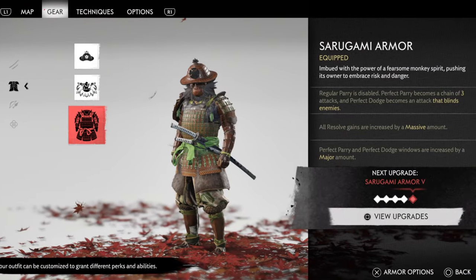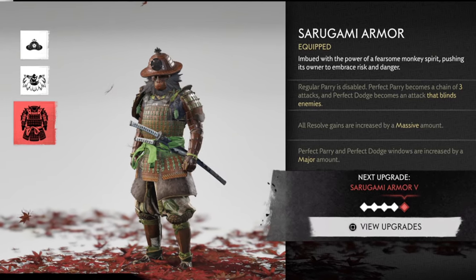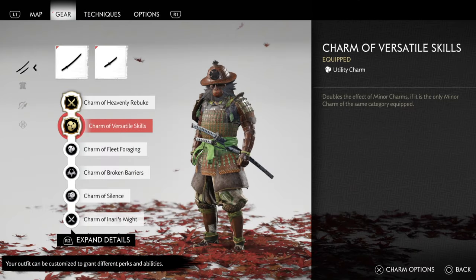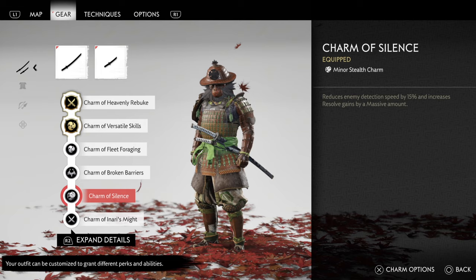You'll be wearing the Saragami armor, and what this build is really doing is taking advantage of that massive amount of resolve gain-back perk. Here are the charms you need. Make sure you get the Charm of Versatile Skills on, because this is going to double all of your single-category minor charms. The one we want to double is the Charm of Fleet Forging — this gets buffed up to 30%, so we get quick ammo back as we do a melee kill, which is what gets us our smoke bombs.